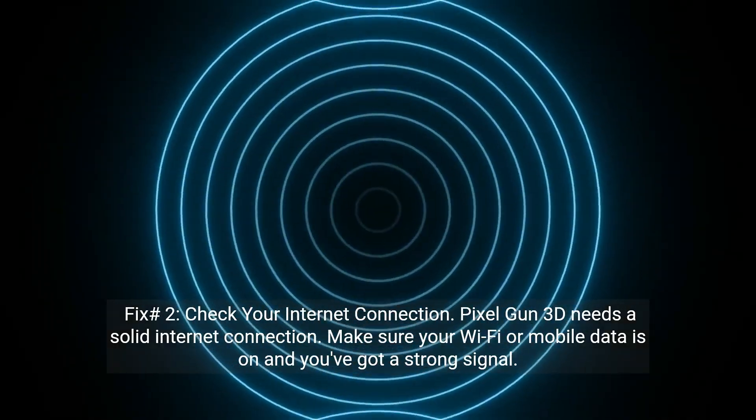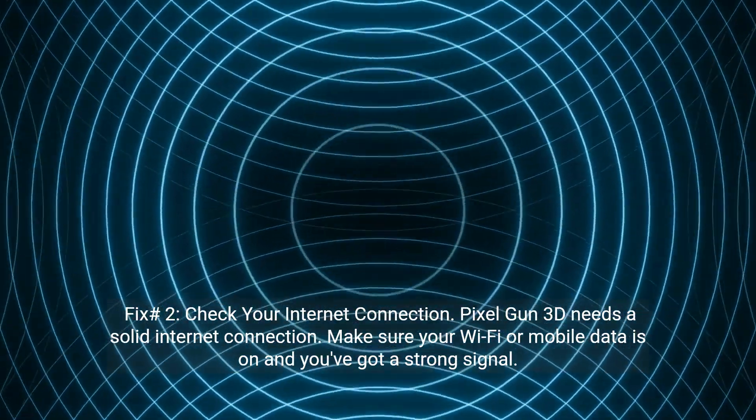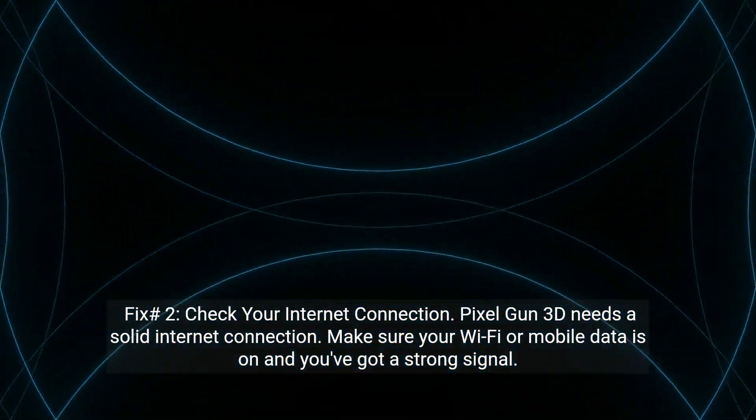Fix number two: check your internet connection. Pixel Gun 3D needs a solid internet connection. Make sure your Wi-Fi or mobile data is on and you've got a strong signal.